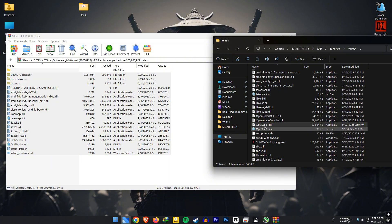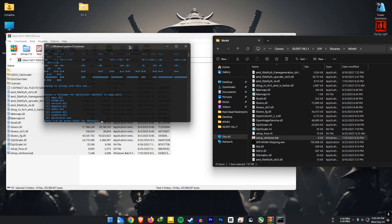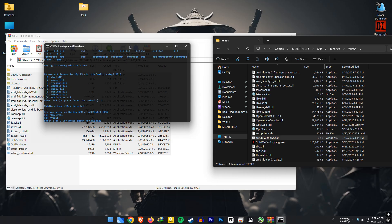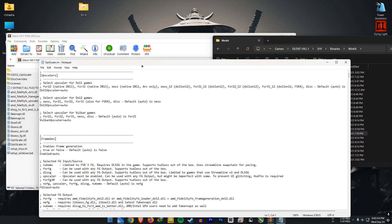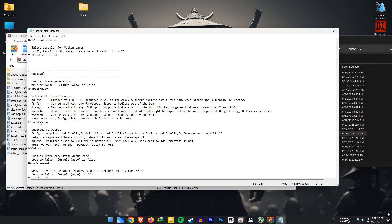Then run the setup_windows.bat file. Press 1 and Enter. Then select the number that matches your GPU and hit Enter again. Open the optiscaler.ini file and set the fginput value to fsrfg and the output value to xcfg.